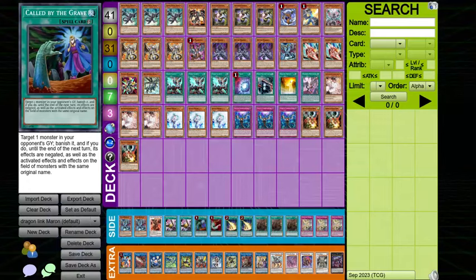Alright, so today I'm going to show you how to side deck in Dragon Link against the meta. I'll be going over the matchups against Unchained, Rescue-ACE, Purrely, Branded, Chimera, and Centurion. If you want to know about any other decks, leave a comment and I will respond there.